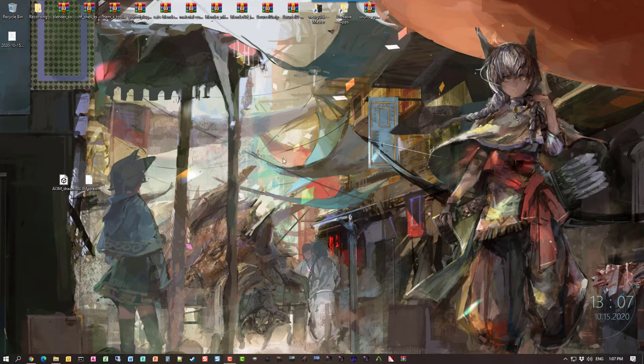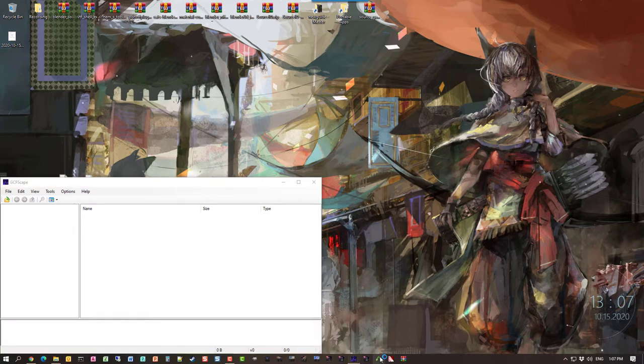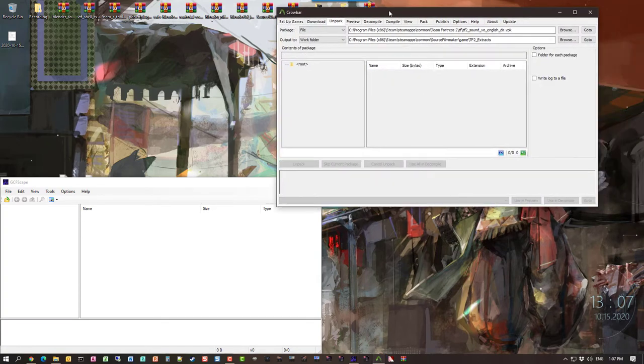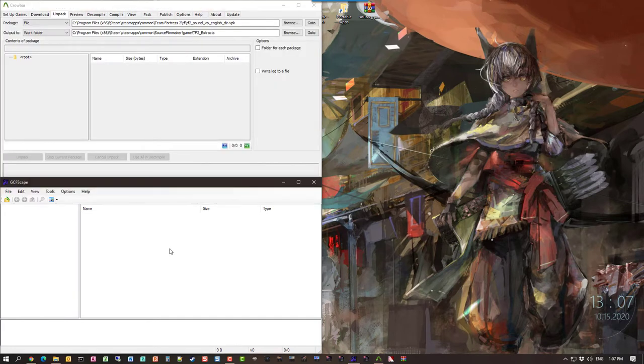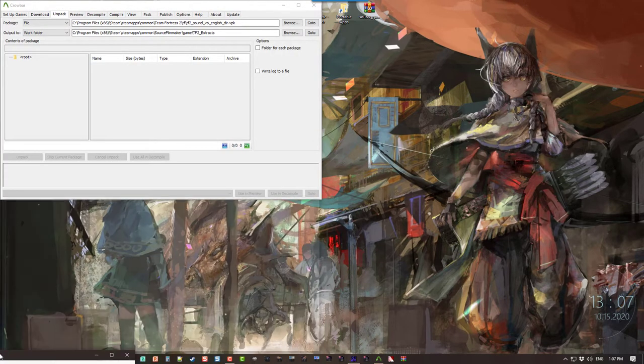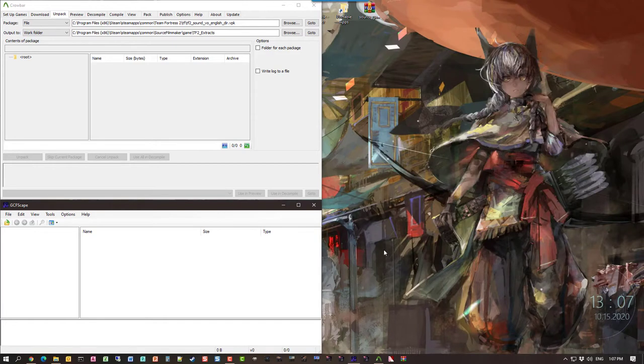I'm going to use two programs here — you can choose which one you want to use. I'm going to use GCFScape and Crowbar. Both of these tools will unpack VPK files. I'm going to throw Crowbar up top and GCFScape down at the bottom, and open two sessions of each because there are four VPK files that we have to extract.